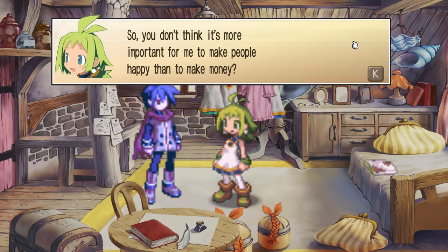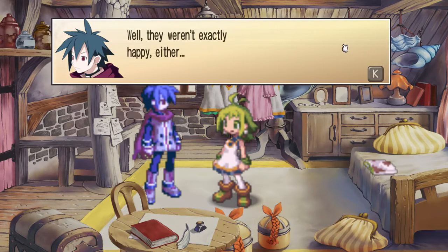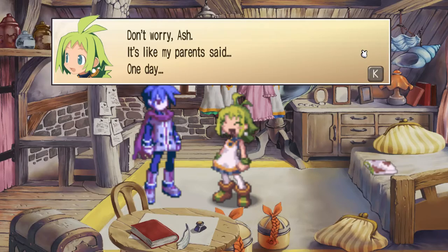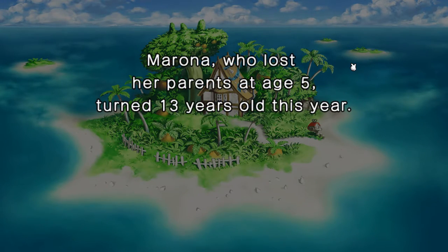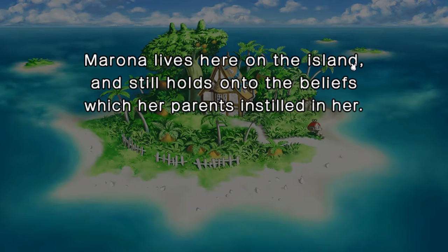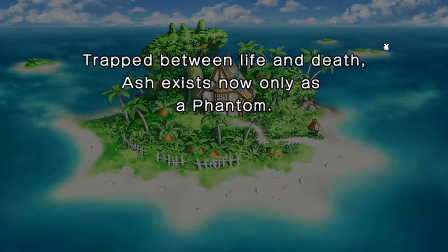So, you don't think it's more important for me to make people happy than to make money? Well, they weren't exactly happy either. Don't worry, Ash. It's like my parents said. We've been over this, Morona. Morona, who lost her parents at age 5, turned 13 years old this year. Morona lives here on the island and still holds onto the beliefs which her parents instilled in her. As for Ash, though Hayes' last breath allowed him to avoid death, it was not sufficient in granting him life. Trapped between life and death, Ash exists now only as a phantom.